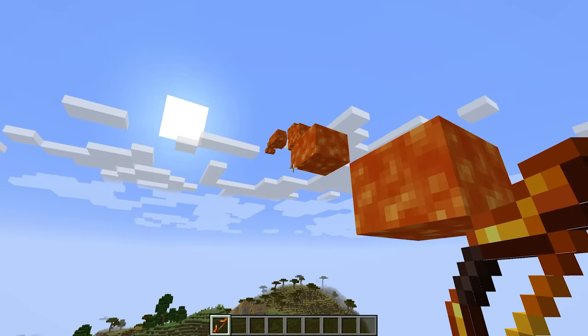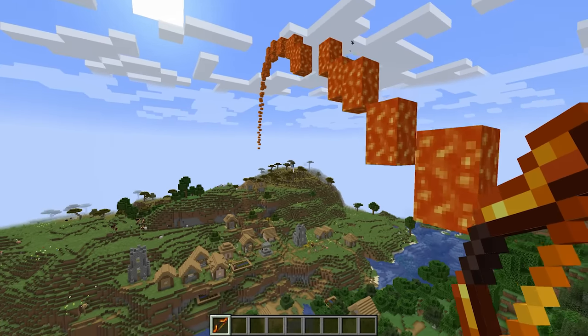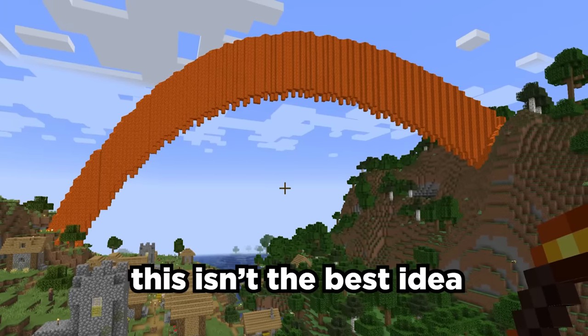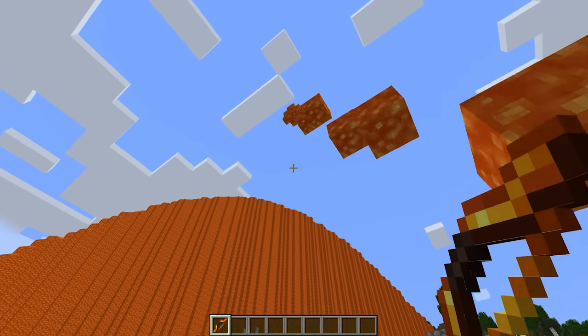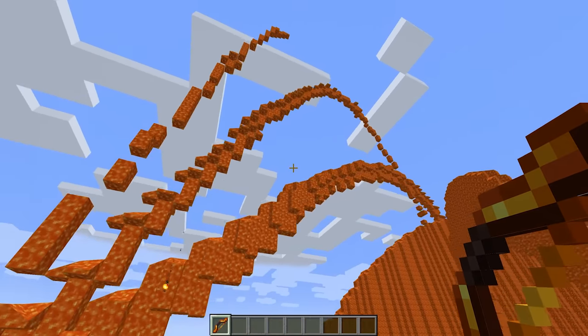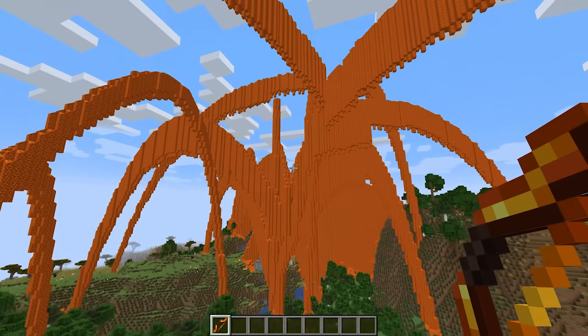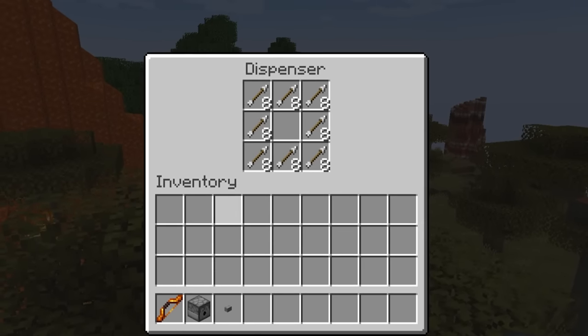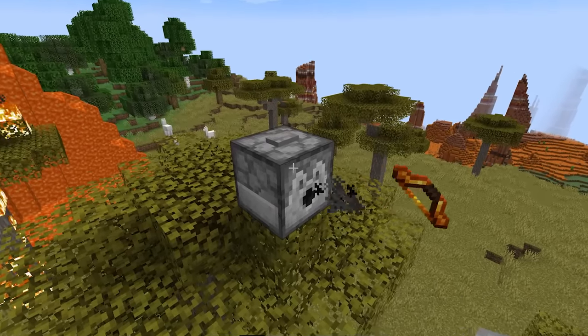Surely nothing can go wrong with this idea. Leave it to AI to make the most destructive idea possible. This doesn't seem like it's going to go well. I'm so sorry, village. I'm starting to think this isn't the best idea for Minecraft. I wonder if I can shoot it over there — I could go even higher. I'm having a little too much fun with this. My world is going to crash any minute. I normally have some terrible ideas, but this might be one of my best ideas ever.